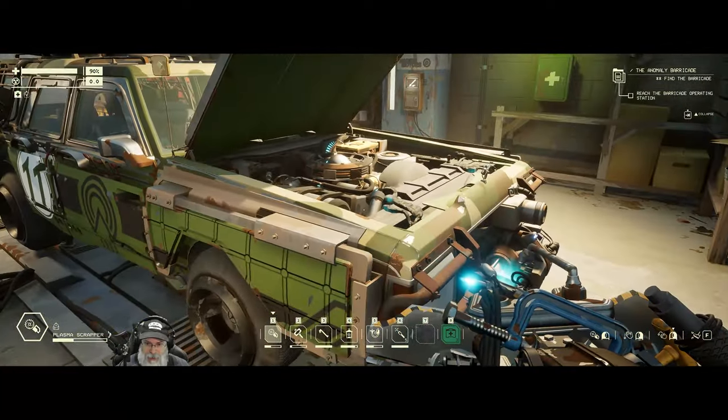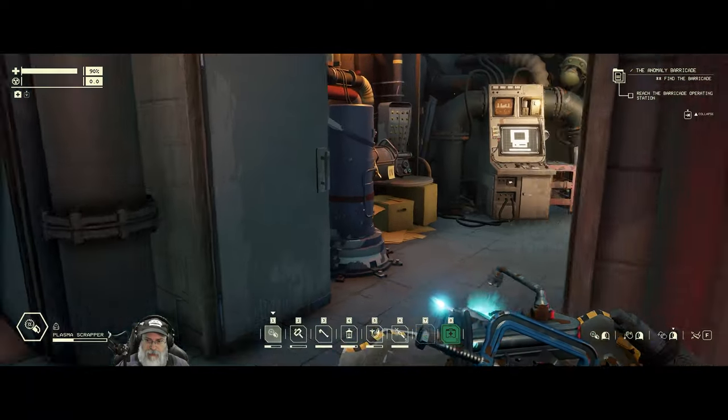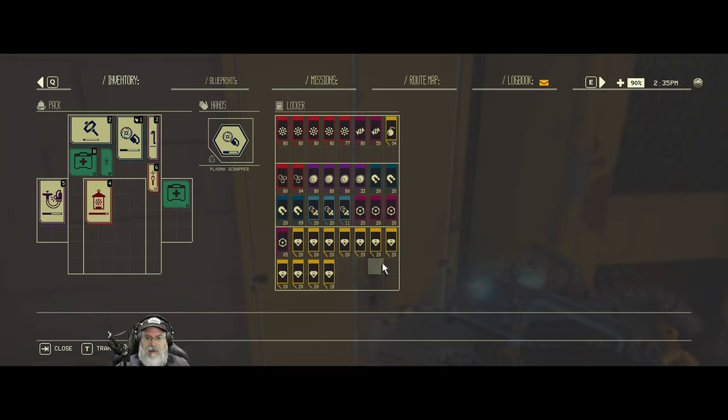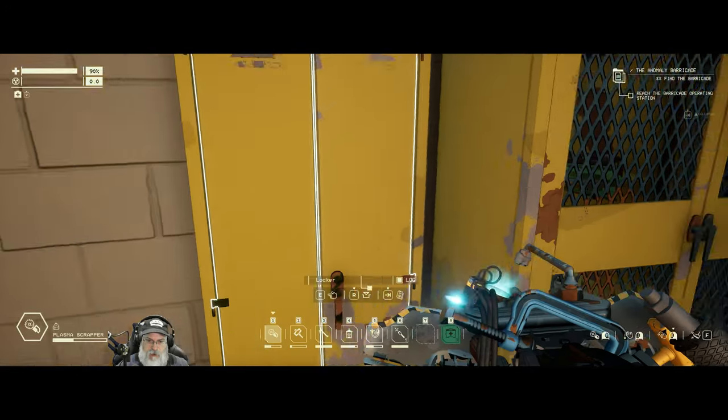I did do another off-camera run into the deep zone and got some more magnets and Olympium. I decided not to show that run on camera because it was dangerous, but I just went and got more Olympium. So we have a total of 65 Olympium, a few more magnets — 69 magnets — and just these four bombs.